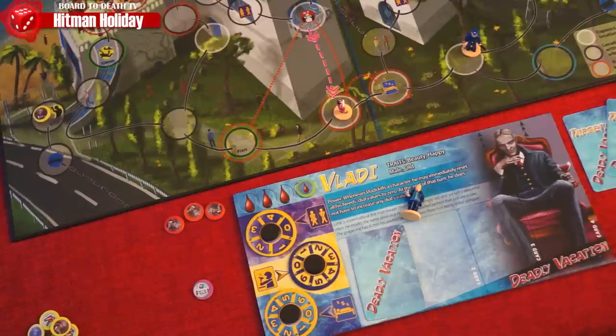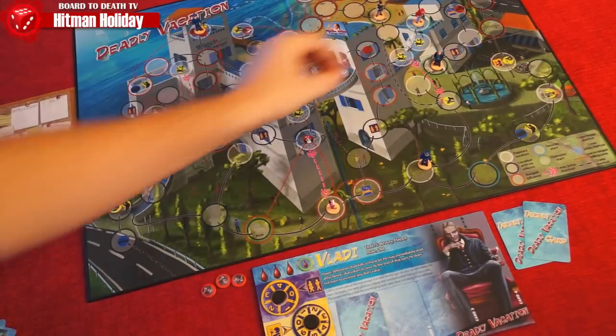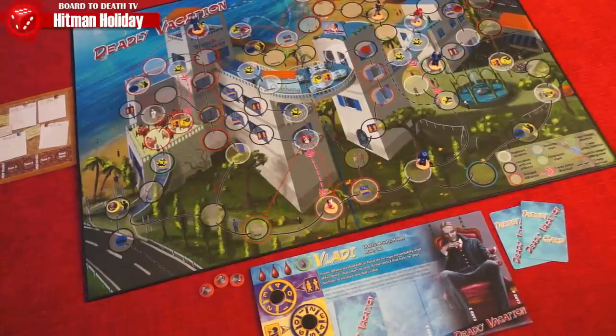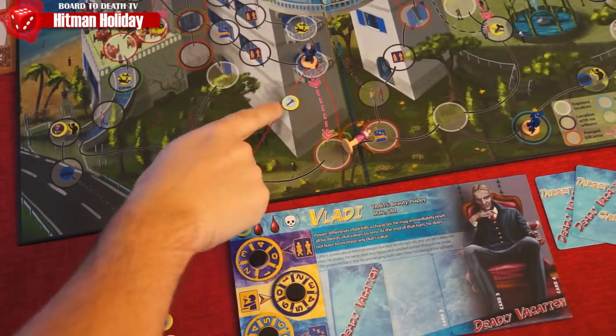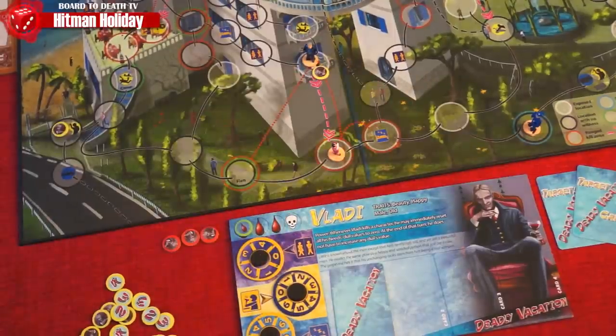When you die, you simply remove your character from the board and lose one point. Yes, you can go below zero into the negatives. At the start of your turn, you place your character on any green starting circle but can't attempt to kill that turn. Now let's talk about action cards. The ones that say 'play' are simply played and the action takes effect. The 'plant' cards are placed face down in one of your slots, and then you place a token of the same number as the slot on your location — like this security camera for example. Only you know what you planted there.